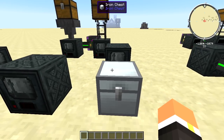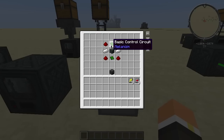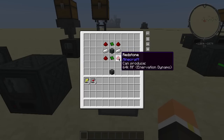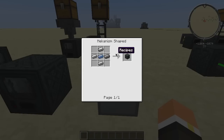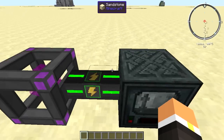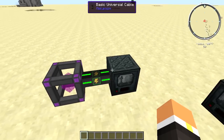Let's take a look at the building recipe. It's going to be two basic control panels — which is just osmium and redstone in a metallurgic infuser — four redstone, two iron, and a steel casing, which is just four steel and a piece of osmium.